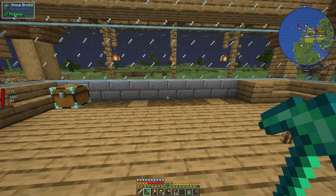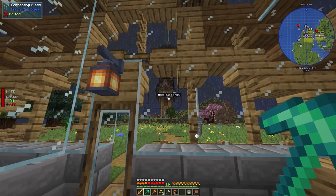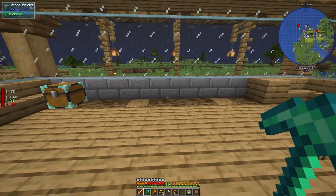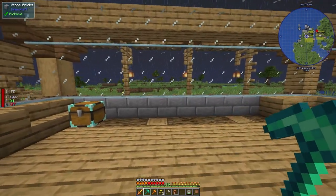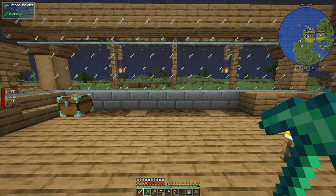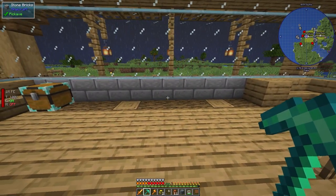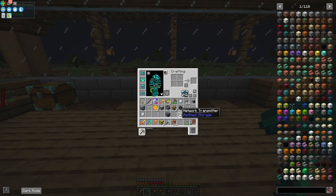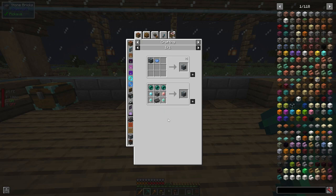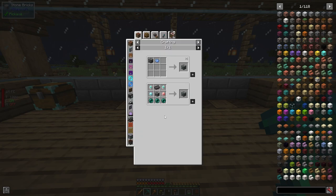We're going to first start off by getting a way for our system inside of the home base. For those who know about Refined Storage or AE2, you probably know about network transmitters, receivers, and setting up channels. To access our home base system remotely, you're going to need a network transmitter — which requires netherite, silicon, iron, and ender pearls — and a network receiver, which is the same recipe but flipped upside down.